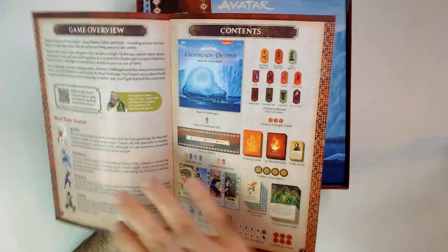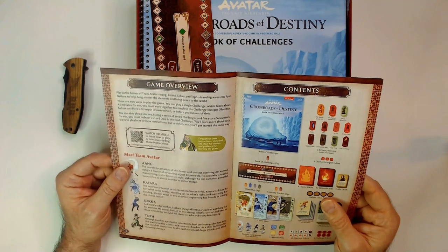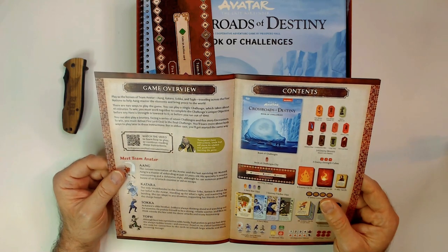So it looks like there's quite a bit going on. Contents, scheme overview. You play the heroes of Team Avatar: Aang, Katara, Sokka, and Toph, traveling across the four nations, helping Aang master the elements.